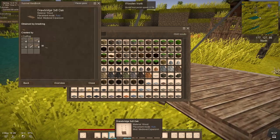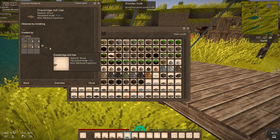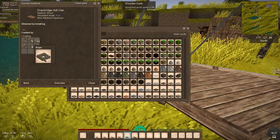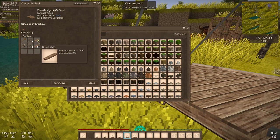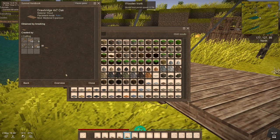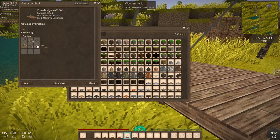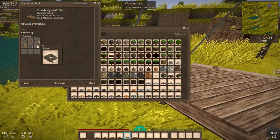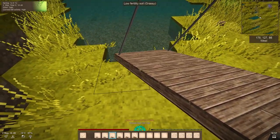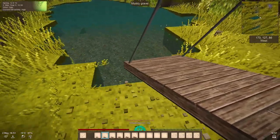For four-by-five you need eight ropes and twenty-two boards on the right side with eleven slots. For four-by-seven you need twenty-six boards on top, ten ropes on the right side — it's a bit different — and of course a hammer and saw for all variants.